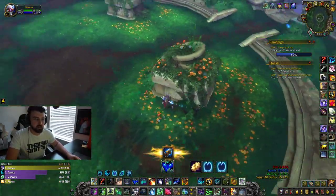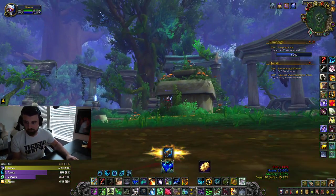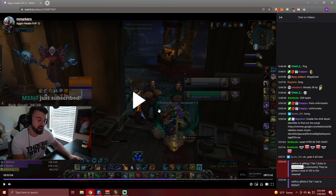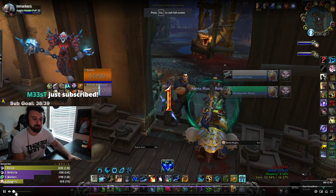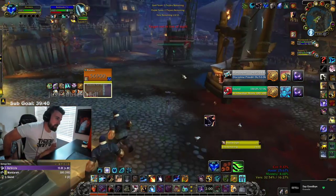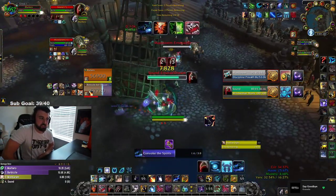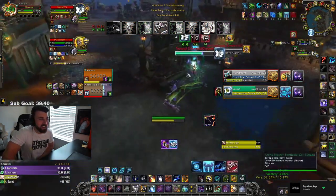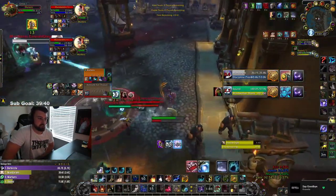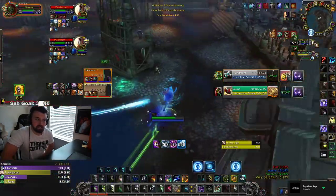Outside of that, you just have to use that movement speed to your advantage with game knowledge. I wanted to give you guys one example of a game — to be honest, this was kind of comical. This is a viewer game where I'm playing against a Wind Walker monk. I'm playing Convoke, trying to play a little hesitant — going in and going out. Take out your calculators and count how many times this guy uses leg sweep, by the way.